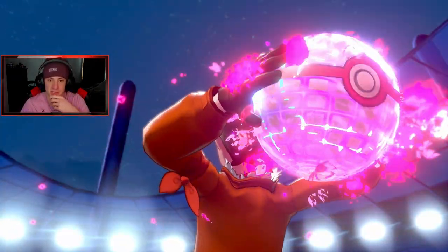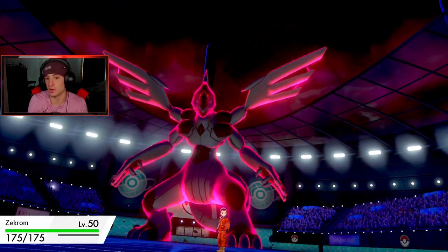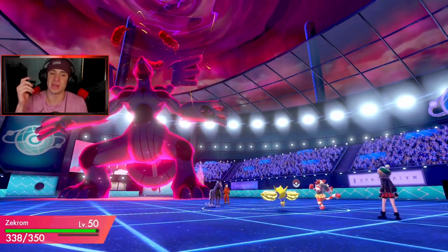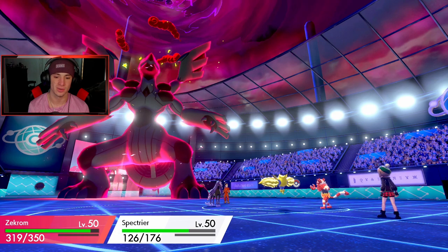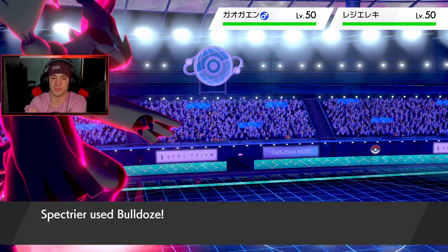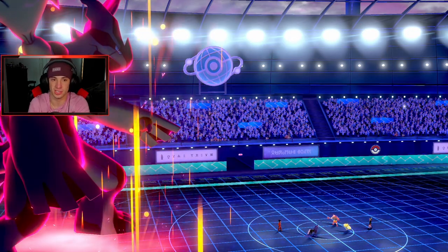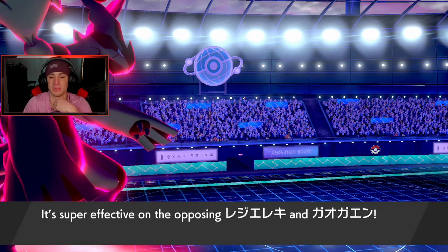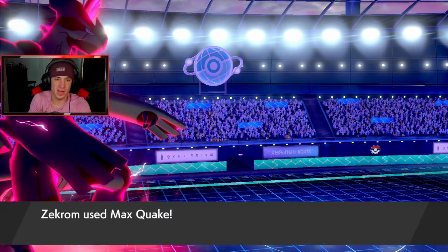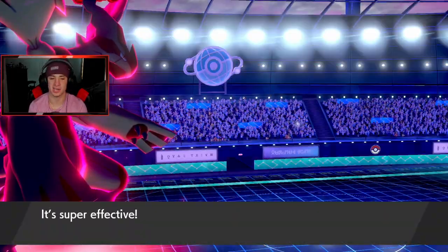We get a special defense boost and here goes my Dynamax. I'm going to take out Rillaboom — super effective against everybody. We're going for this weakness policy proc. Spectra is out here; he might throw out another physical attacker in the Rillaboom slot and we just burn it or I can Taunt. Zekrom looks so dope with those giant wings. He's amazing. Fake out — try to fake out my Dynamax mon? Electroweb coming out, we eat it up and say bye-bye to Rillaboom.